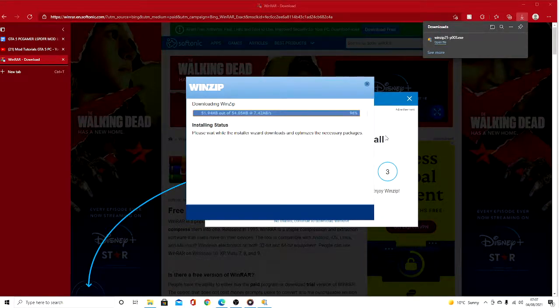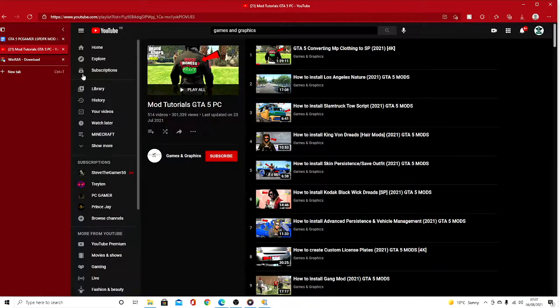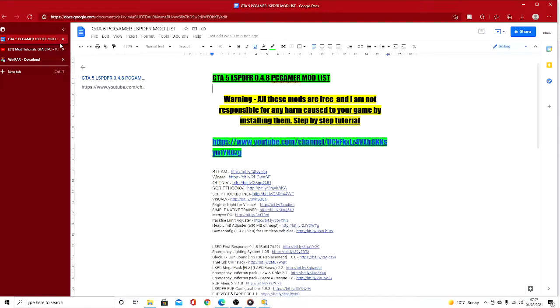So once you've either got 7-Zip or WinRAR, it should say 'Preparing to install.' All you guys have to do is just wait until that is installed — it may take a few minutes, which is fine. While we're waiting I'll take you guys over some of the mods we're going to be going through.